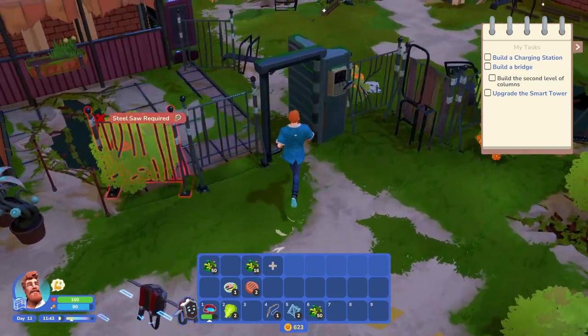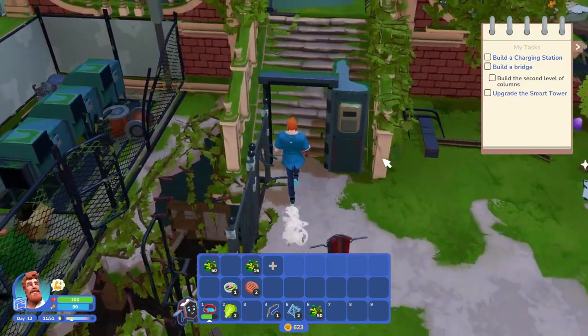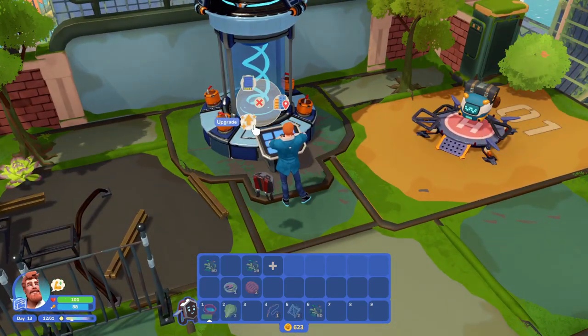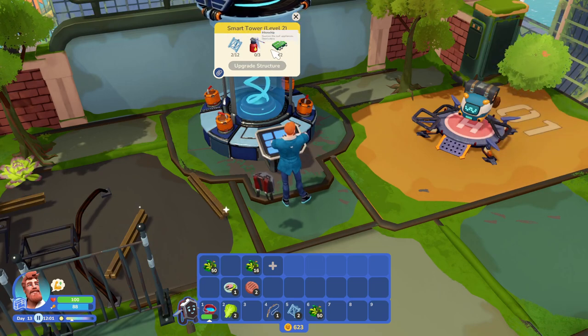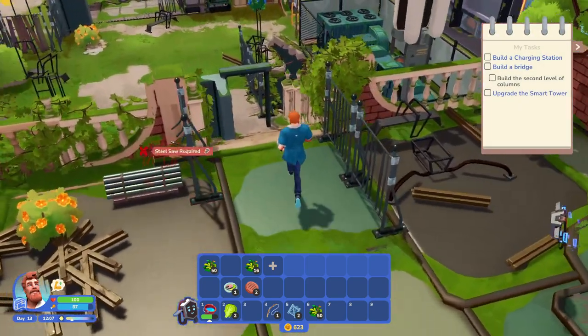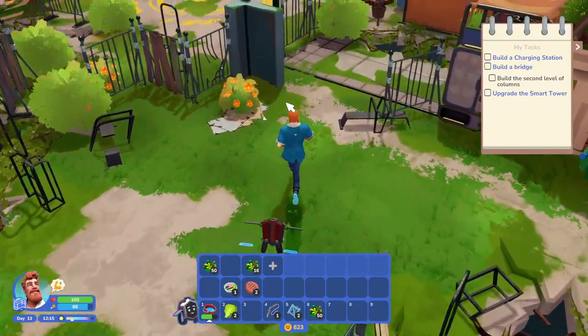Let's go see if we can upgrade the tower — upgrade the smart tower. We still need that charging station, but I want to clear out a bunch of area over here before I do that. Upgrade — all right, we need 12 of those. Oh my God, yeah, we're going to have to take a while. I'm going to end it off there. I'm going to do some grinding off screen because this is just going to be really time-consuming waiting on these things.